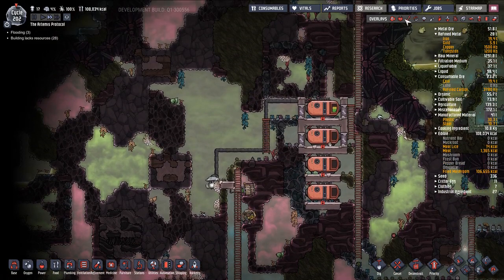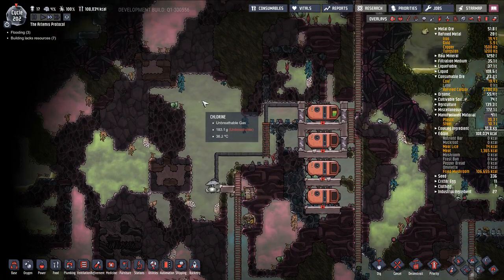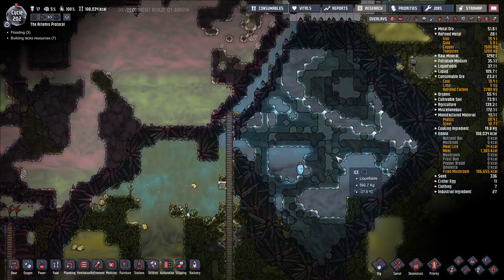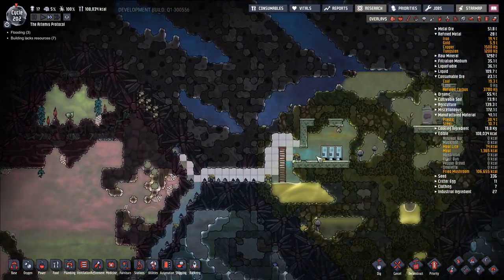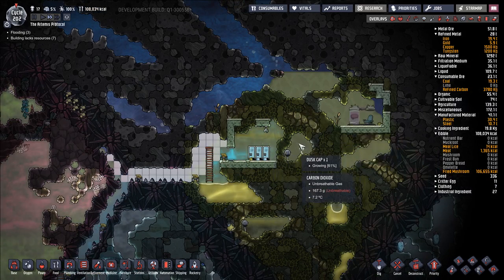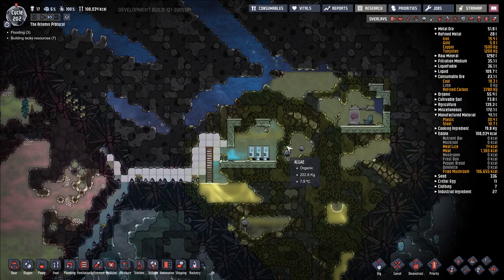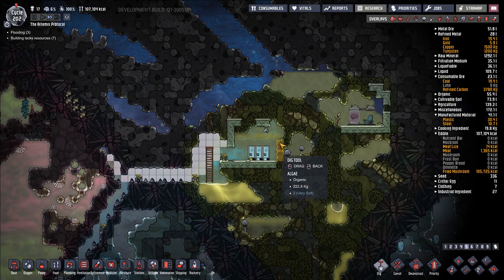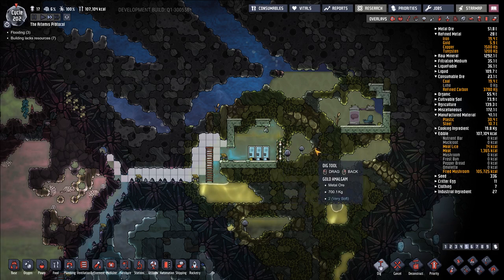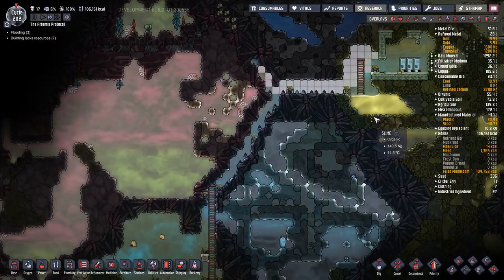On to the more important things, which is digging out through here. I'm going to have a little bit of ways to go but we're very close. I decline to use this area, but maybe we should get to this neural vacillator — wouldn't be a bad idea. No germs up here because the temperature is cold enough. Let's make our way up and assign someone to this neural vacillator.